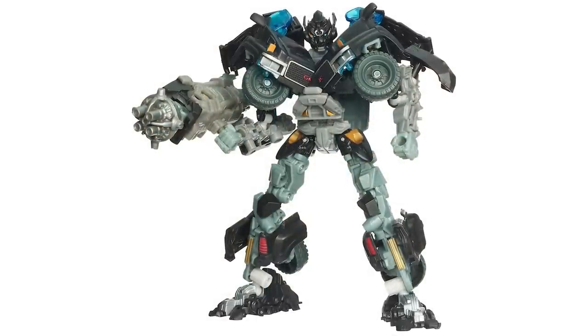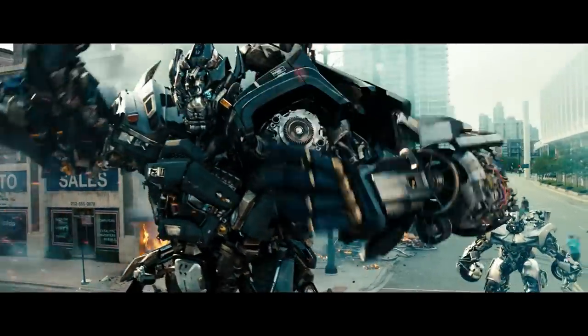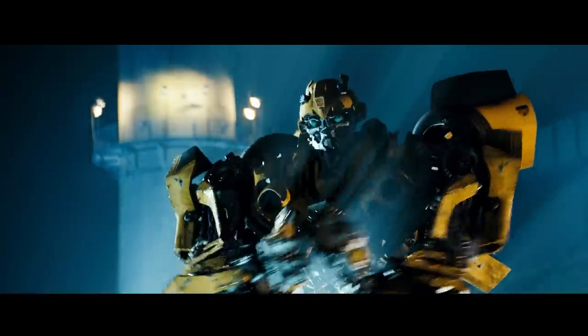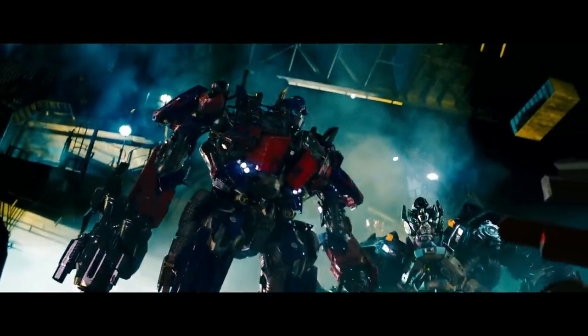And why does it continue to show up from time to time whenever a Bay-verse Ironhide figure is released? Well, we can thank a piece of concept art for that. One of the earliest pieces of concept art floating around the web for Ironhide is this one by Ben Proctor, who is the brainiac behind the majority of the robot designs in the first film. In his Ironhide concept art, we can see that he has a battle mask. However, as we know, that never made it into the films.